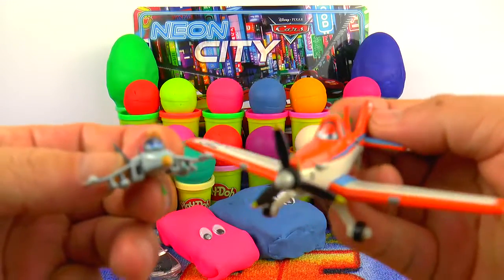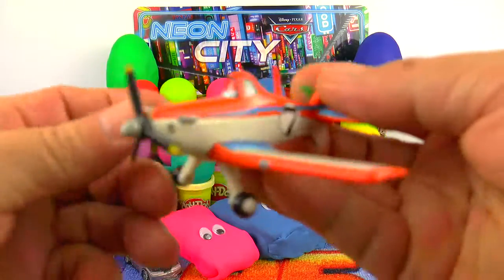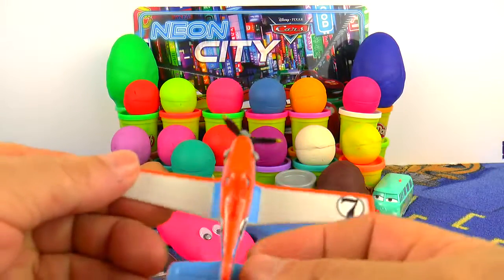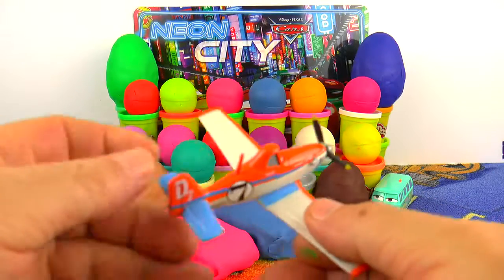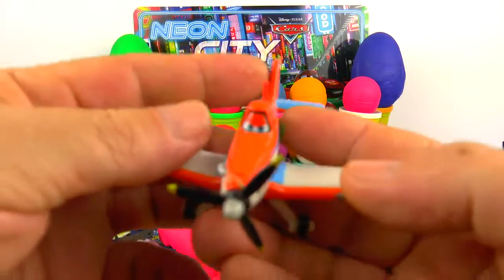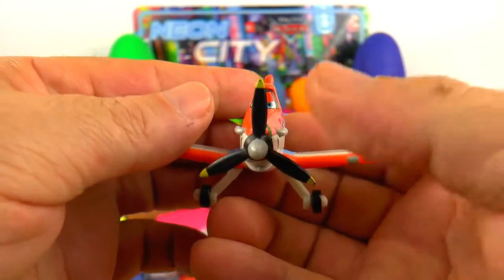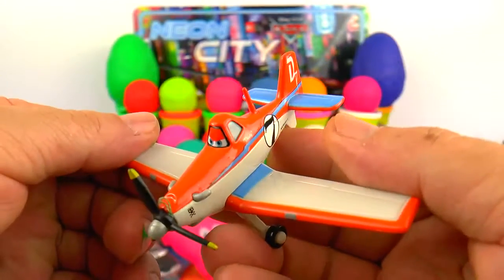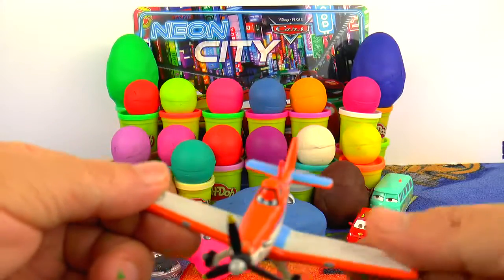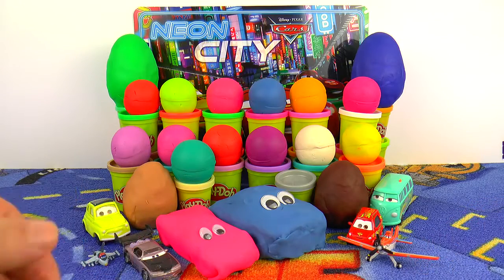They can fly together in the air. At this time, not love is in the air — plane is in the air, or planes are in the air! His number is number 7. He is red. The plane is Dicky.